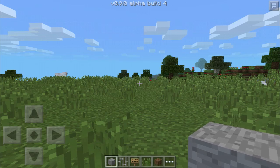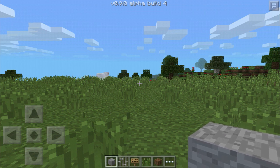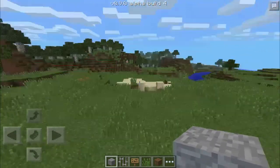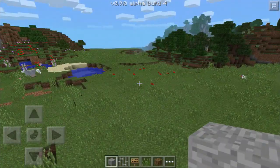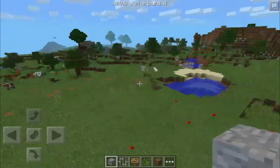Hello everyone, this is PopPoxer here and today I'm going to be showing you a video of 0.9.0 Alpha Build 4 - basically just some terrain features. A lot of people have been requesting another video showing some of the terrain differences in this version versus the 0.8.0 version, which most of you are probably already aware of.